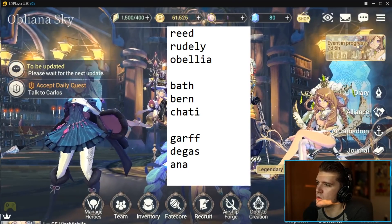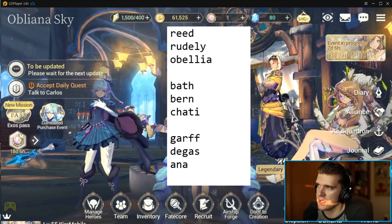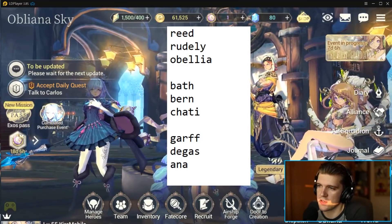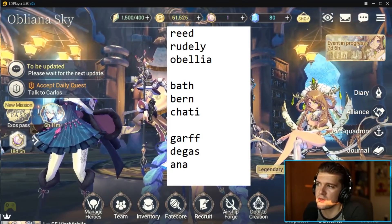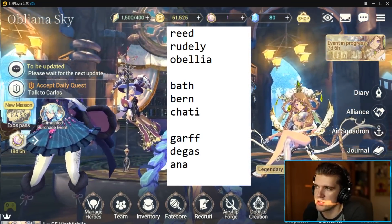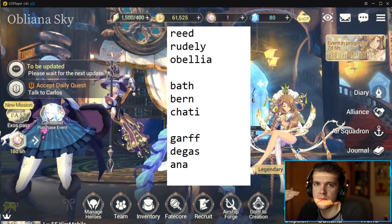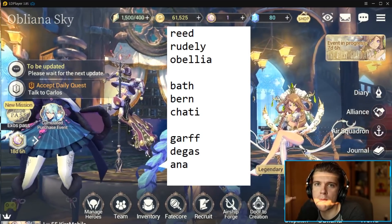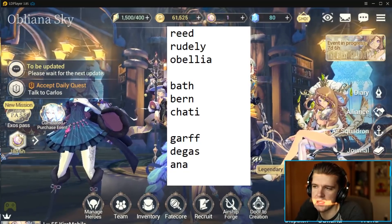Now let's talk about how speed works on the dragon. The dragon simply goes every three turns — three turns go, then the dragon will go. But there are certain damage thresholds that will reset the turn order back to your fastest character. Those are the phase changes in the dragon.